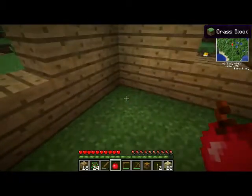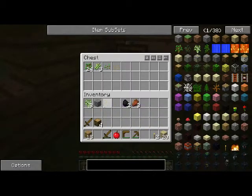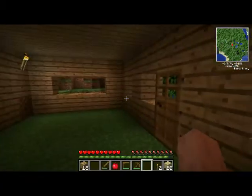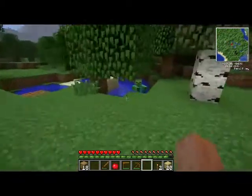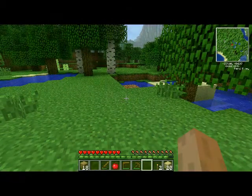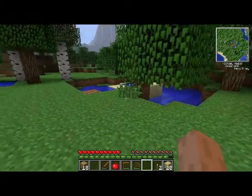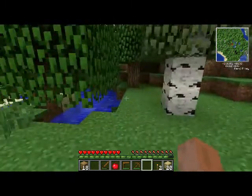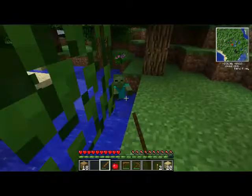Let's go ahead and throw this chest down, get this extra stuff out of our inventory that we don't need, and let's go do a little exploring. Someone's at my door — be right back. Alright guys, sorry about that, had a friend of mine come over. Let's go ahead and get on with our exploring.